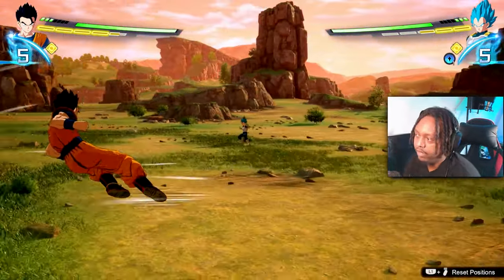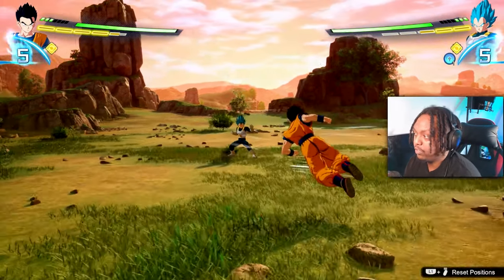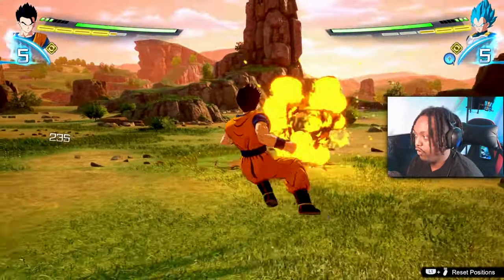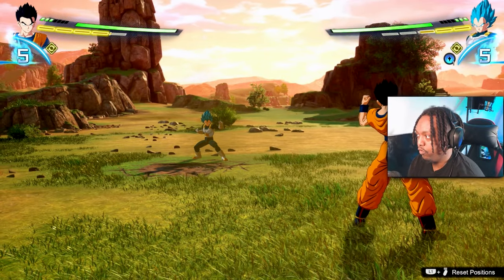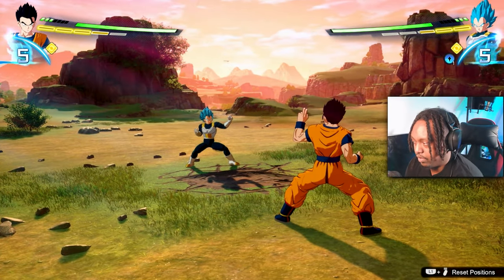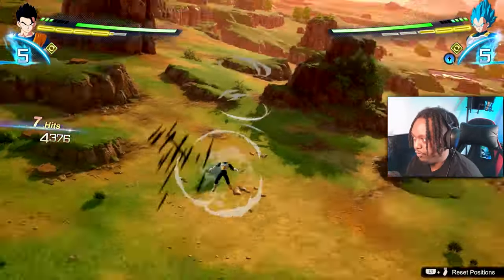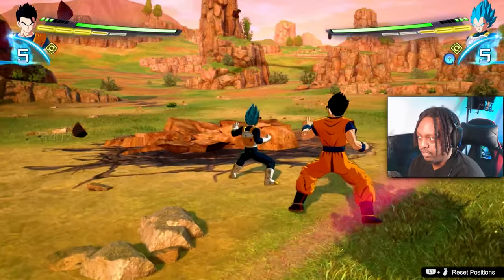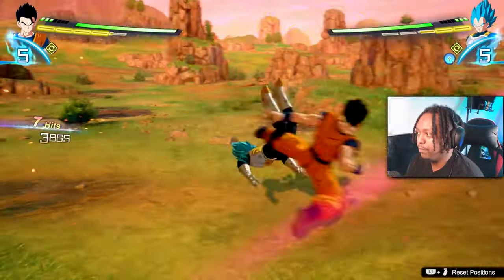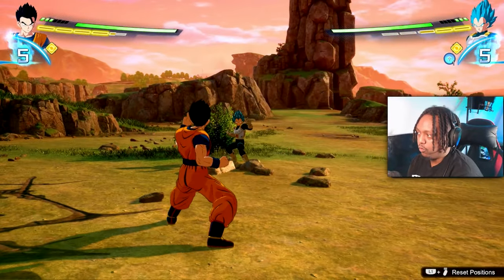So you've just got the game and you're thinking, how do I play? I'm assuming you at least know that on standard controls you press square to attack, triangle for your ki blast, and circle for sonic sway or perception. If you've come that far, that's a good sign. But you're saying, cool, besides doing my regular square combo, what else can I do? You want to know other ways to attack without feeling like you're just button mashing.